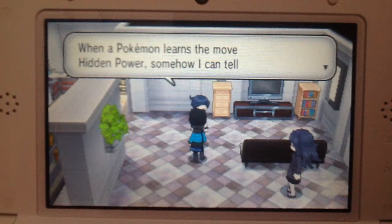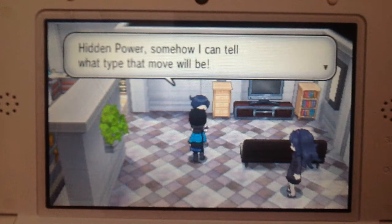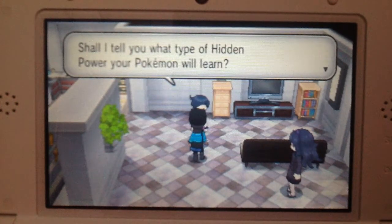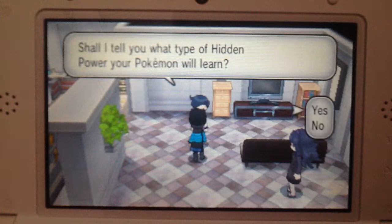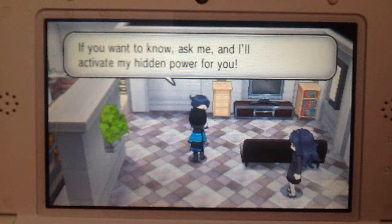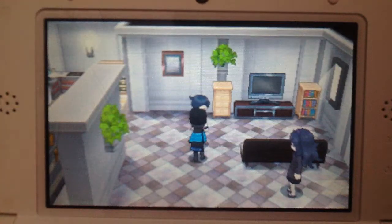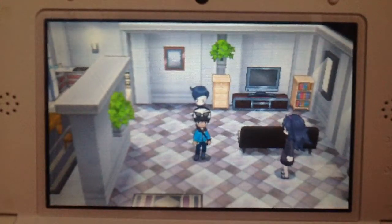When a Pokemon learns the move Hidden Power, somehow the NPC can tell what type that move will be. He asks: "Shall I tell you what type of Hidden Power your Pokemon will learn?" If you want to know, just talk to this guy and you'll find out what your Hidden Power is.